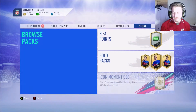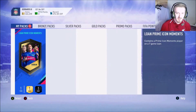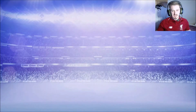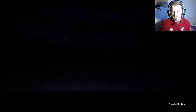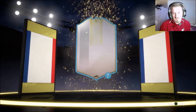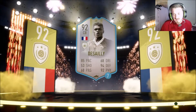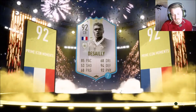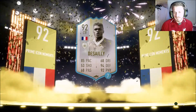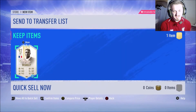To end things off we have got a weekly objective — we have got a loan Prime Icon Moments card for seven matches. Let's see who we get — a French centre back. That's not what I want, to be honest. It's good, don't get me wrong, but I would much rather have had either a midfielder or attacker. But I guess I'll take it — seven matches, we'll see what he's like.